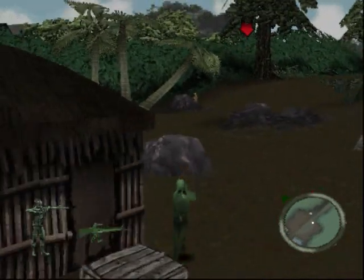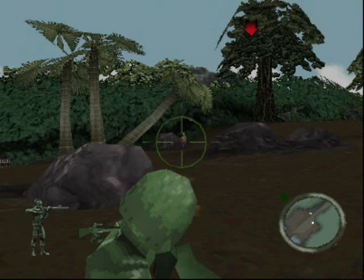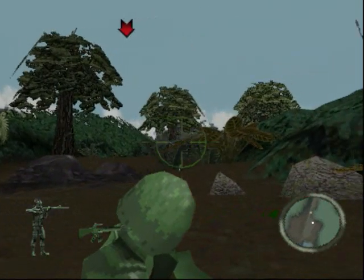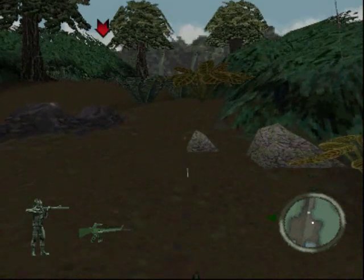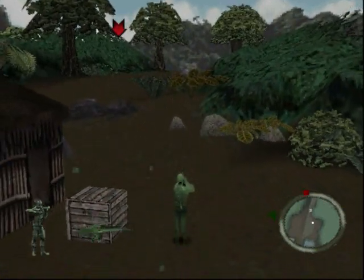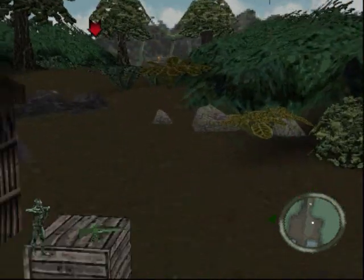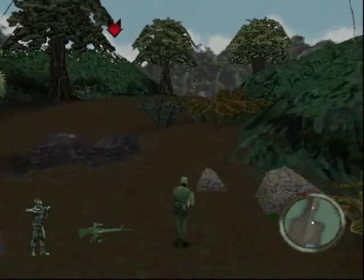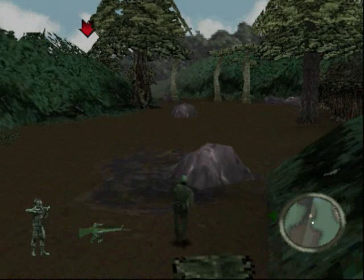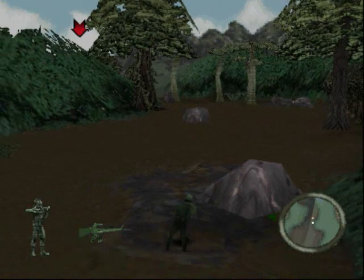We'll go ahead and move on from here. Oh, there's a guy — auto-aim failed. Come on. Stupid auto-aim. Well, I lost him. It was like a shooting machine gun but my auto-aim keeps hitting everything but him. I don't know why they tweaked it during the middle of the game, but I wish they hadn't.